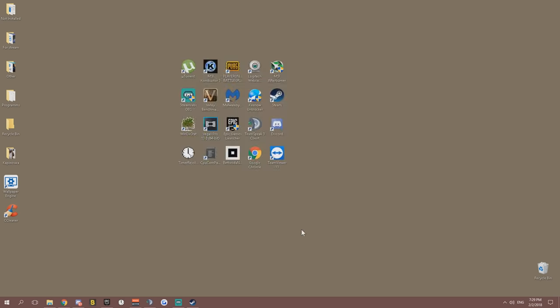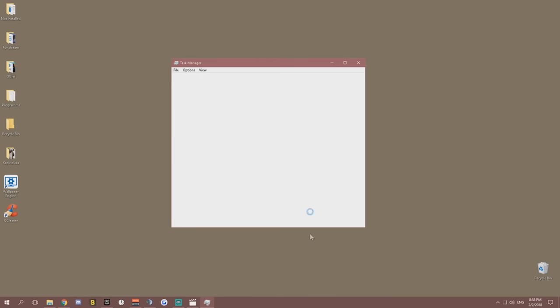That's everything for this guide — we've covered all the tweaks for your PC. I hope it helped. If you have suggestions or something isn't working, hit me up in the comments below. One last tip: before playing, open Task Manager and check which processes have the heaviest CPU, GPU, memory, or disk load. Close anything unnecessary and you should be good. Peace out guys and good luck.